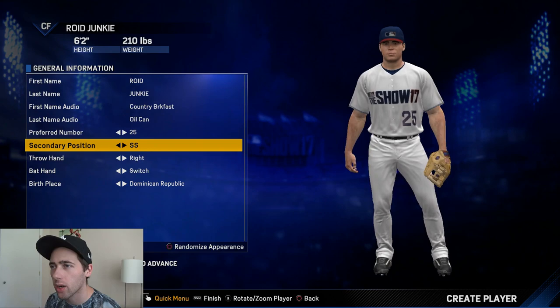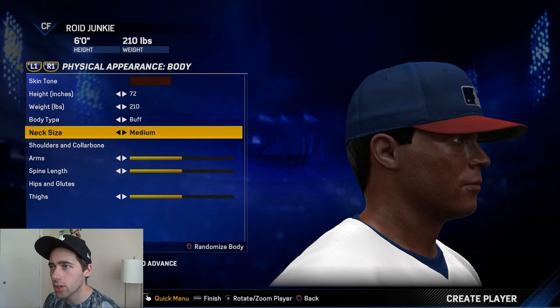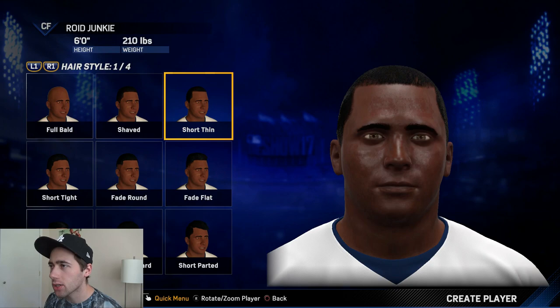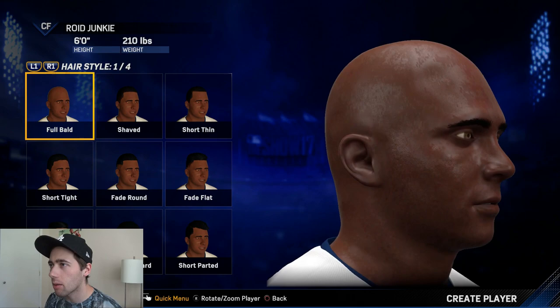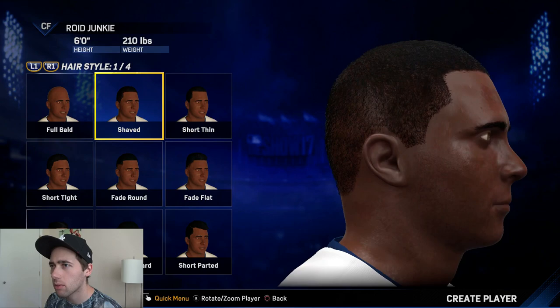Short should be a secondary position — why not. I'm going to try and make him look like Barry Bonds, specifically a younger Barry Bonds since this is the very beginning of the story. He was still on juice — look at those arms, they'll bite your face off. I need a hairstyle that makes him look less seasoned, since in Diamond Dynasty he's got a big bald head and looks like he's in his mid-to-late 30s.